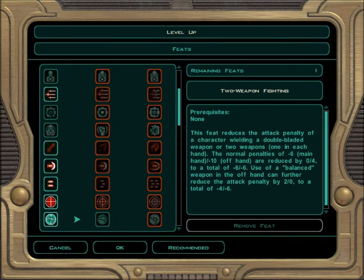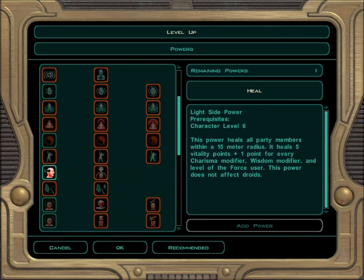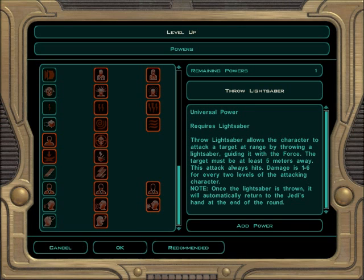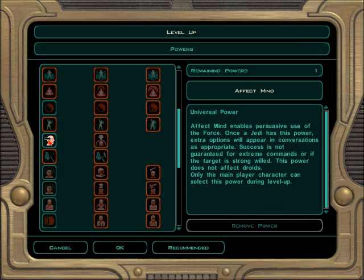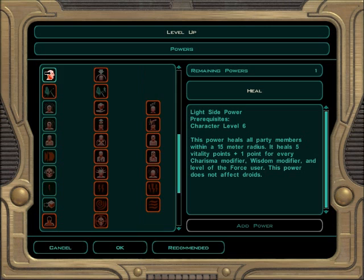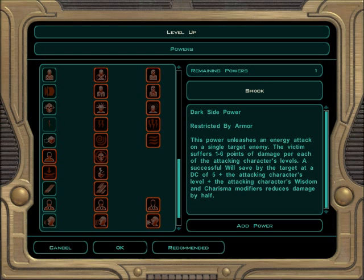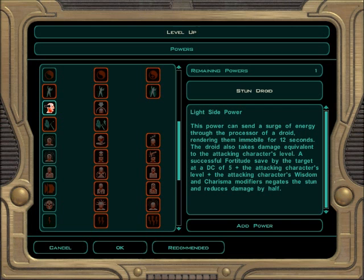I still have another feat — sweet. Powers: I picked up the effect mine, which I love. Lightsaber throw, I can't use that until later. Dark side, dark side, dark side. Oh wait, that's universal — mine trick, effect mine, dominate mine. I can't get force heal for two more levels. I love force heal. Force push, force lightning — that's always fun, but it's dark side. Too bad it's not a universal power because force lightning is awesome. Light side's done. Droid's done — that comes in handy.